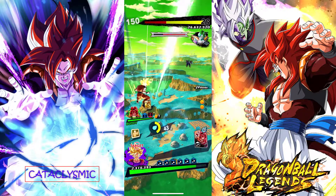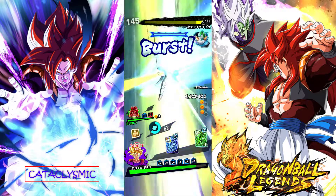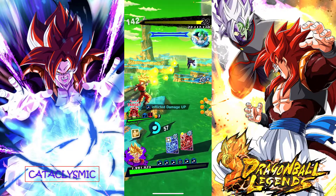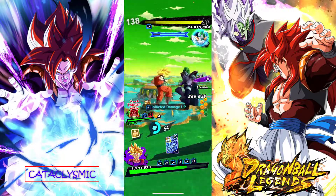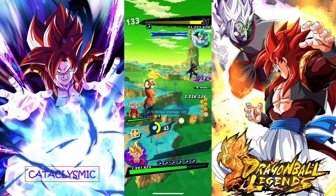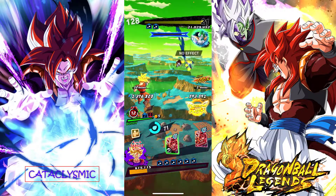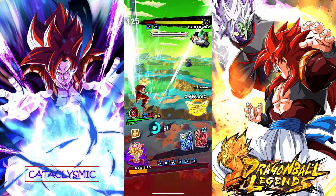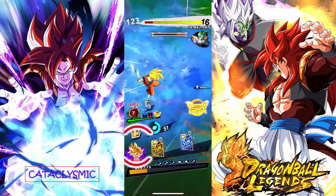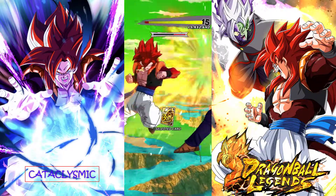Super Saiyan 4 Gogeta is still putting in some decent work. We still have a whole other life ball that Zarbon hasn't even touched. I think he's more valuable than both Super Saiyan 4 Gogeta and Zamasu, just because he has that revival — you can take this guy into any event. If you die, it doesn't matter; he's going to come back with a whole other life bar. This should finish him off if we don't get gassed.